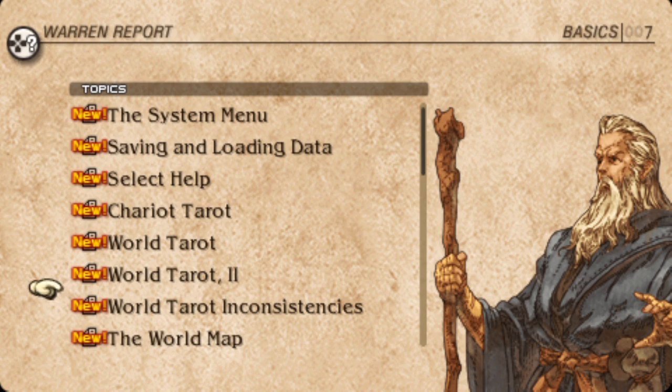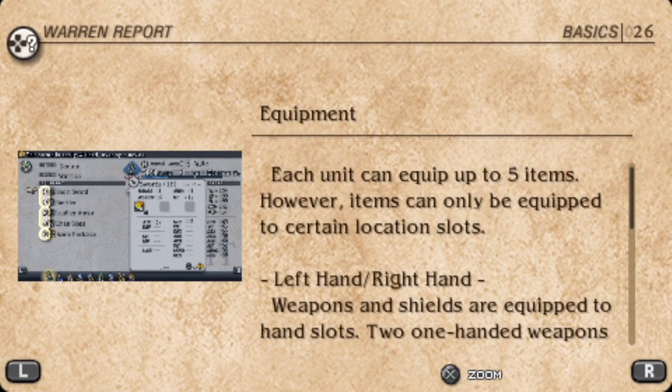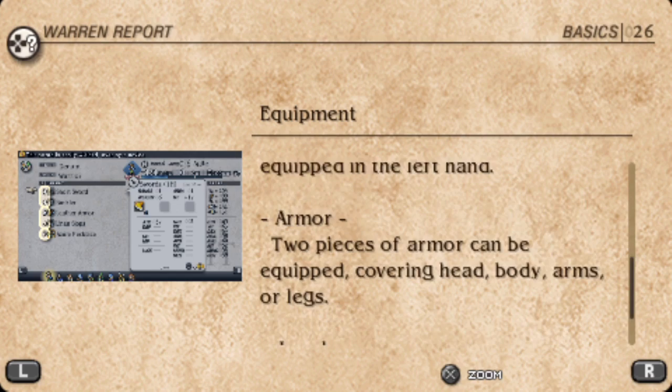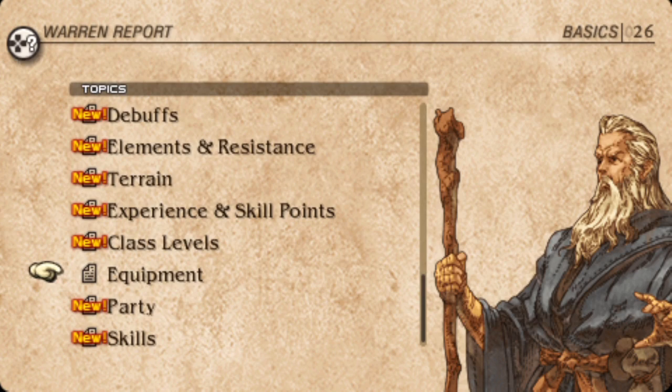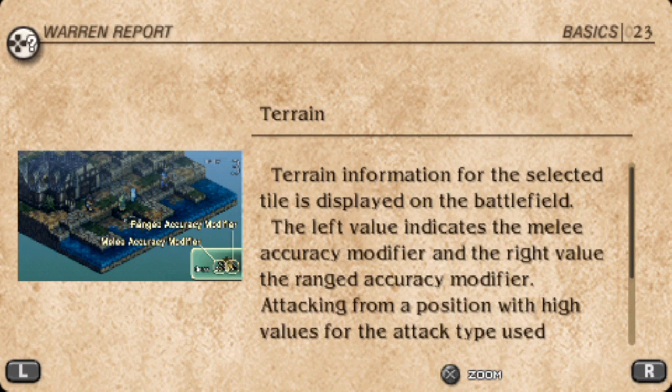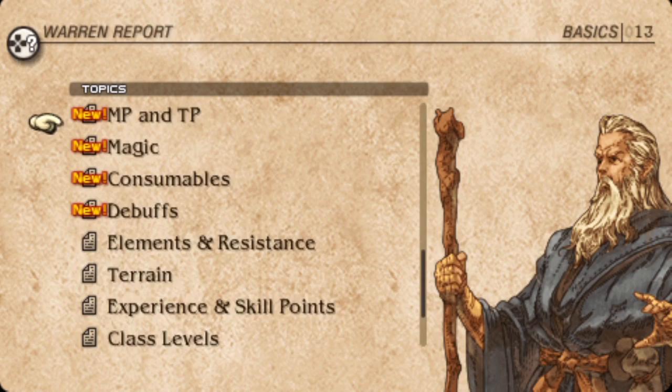What is interesting is some of the more oddly specific stuff in here. They do mention what equipment is, but they're just like: you have a left hand and a right hand, you can put five things on and you have some jewelry — okay, have a nice day, that's all you need to know. Meanwhile they'll explain stuff like prevailing elements, elemental resistances, and different terrain modifiers and all that kind of thing.